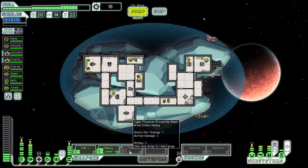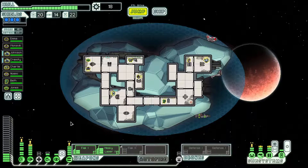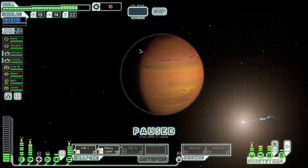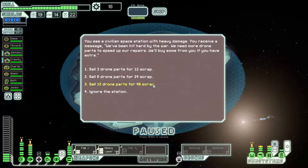Flak, Heavy Laser, Flak Gun Mark II — just trying to remind myself what we have. Cloak, two defense drones, three bars of shields, no scrap whatsoever, pretty decent crew. Let's continue on here and finish off this run. We're in Sector 7. We absolutely have no chance of getting the achievement for this ship, but that's okay. Backup battery — have to remember to use that — two defense drones, and 22 drone parts.